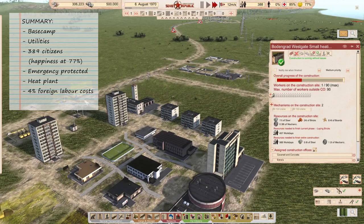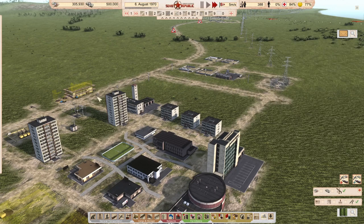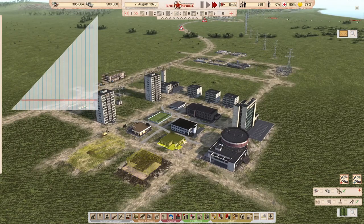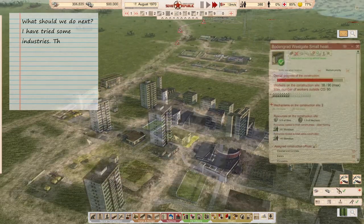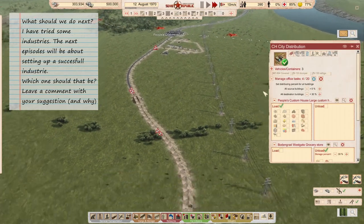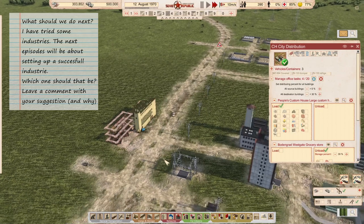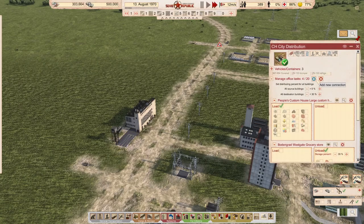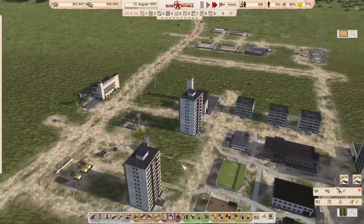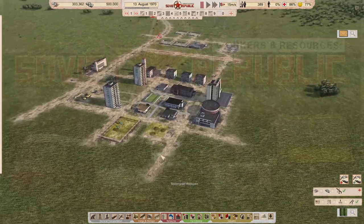One more thing I did not show: in my expenses I have spent 700,000 at this point, of which probably about 4,000 is foreign labor costs. Now one last thing — what should we do next? We now need an industry that will generate income. I have tried some but failed to find the most successful industry to start building in realistic mode, but you will be hearing from me soon on that.